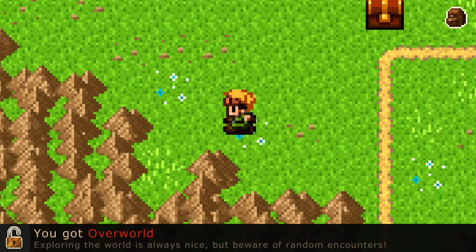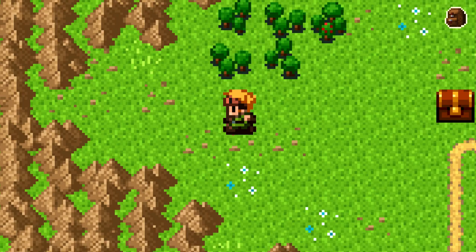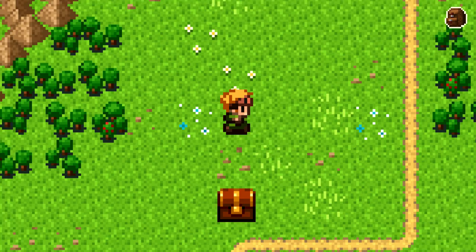Oh dude, world map — overworld! Freaking cool. There's a chest there, I'll get that in a sec. There's like trees — just walk on them. That's cool.